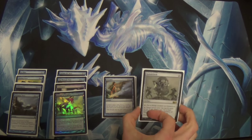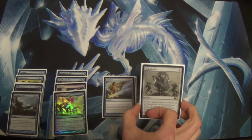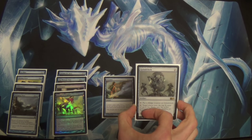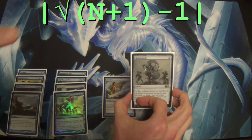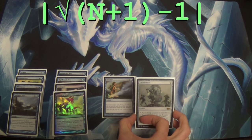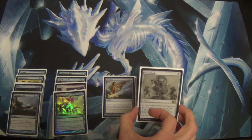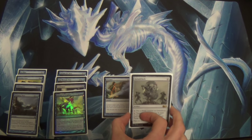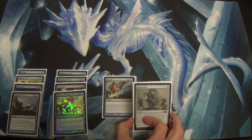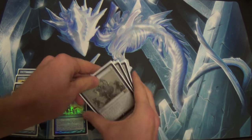You might want to brush up on your math — your calculus — before you start playing this card. I'm not entirely sure I'll get it exactly right, so I'll put the formula on screen. That's the formula you need to use to decide how many charge counters are appropriate. But that formula, as I've learned, is actually very simplified — that's with one Grind Clock and one draw a turn. You can get multiple Grind Clocks and multiple draws a turn, so it actually changes.